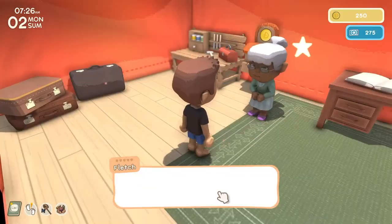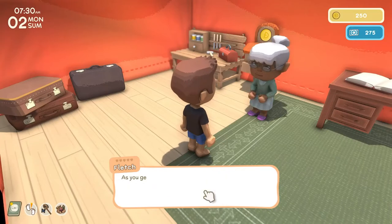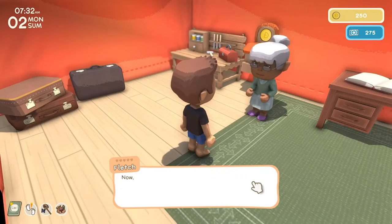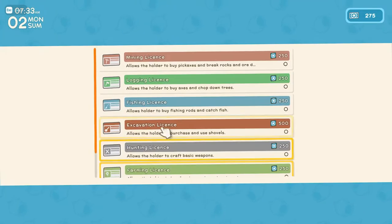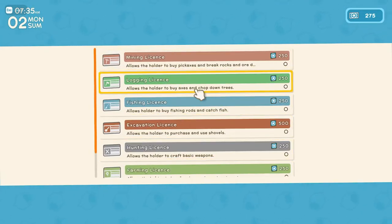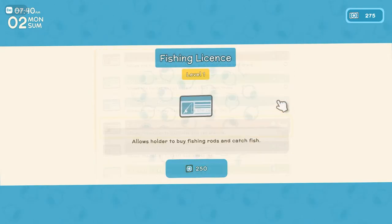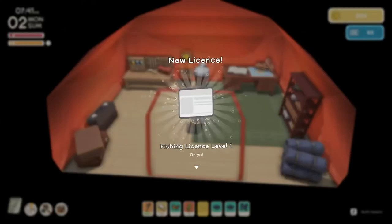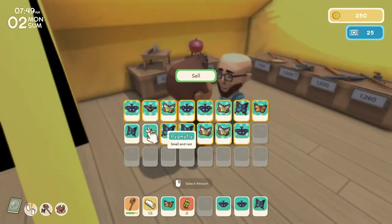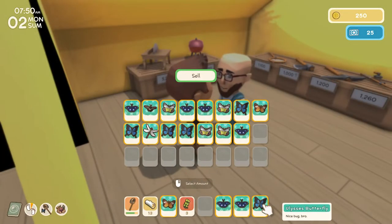Eventually Fletch will have you place down the visitor site, as seen here. Once you go to sleep and wake up, John's goods tent will have appeared. Before you can purchase the fishing rod, you'll need to obtain the fishing license from Fletch for 250 permit points, which is relatively easy to get. I'd recommend doing the daily challenges that Fletch gives you to obtain these. You can upgrade your licenses as time goes on, but just worry about the base fishing license right now.